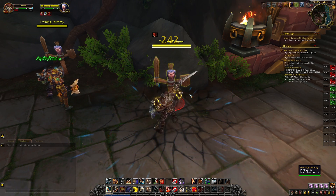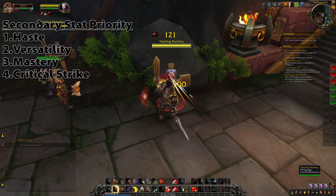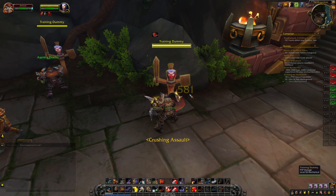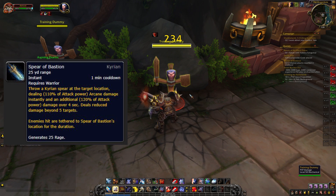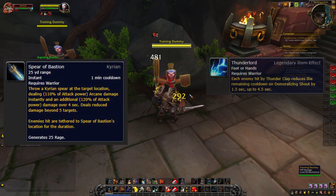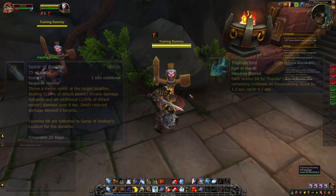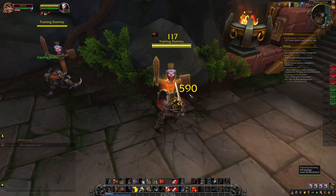For Protection warrior secondary stat priority: Haste, followed by Versatility, followed by Mastery, followed by Critical Strike. For Shadowlands-specific information, I recommend the Kyrian covenant for the Protection warrior, and for the recommended legendary, I recommend the Memory of the Thunder Lord.